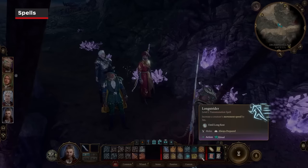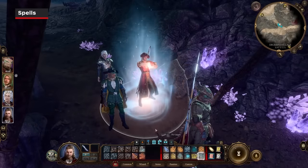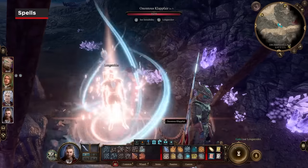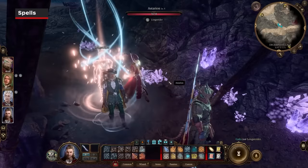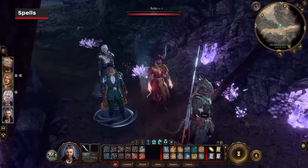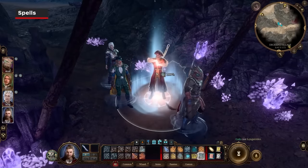The spell Longstrider is a great way to give your slower party members extra movement. It's a level 1 ritual spell that gives 3.3 meters of extra movement lasting until the next long rest. A single caster with this spell can apply it to all party members, since it's not a concentration spell.